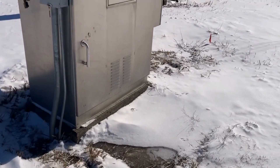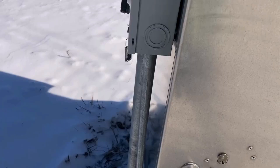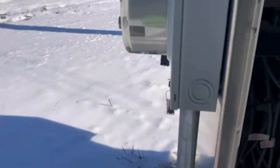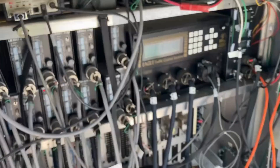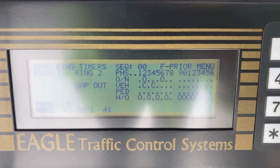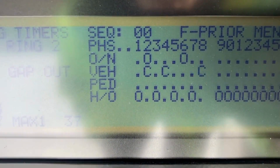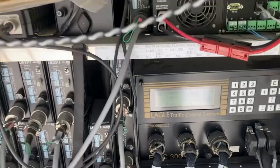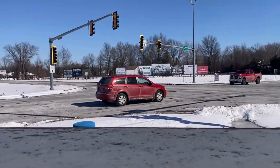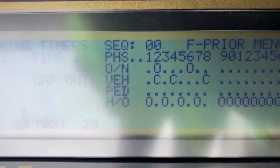We're out tracking in this snow trying to get to this cabinet. Let's see what we have going on here. So phase two and phase four, we have vehicle calls on. We actually only have calls on the side street. Your side streets are phase four and phase eight.